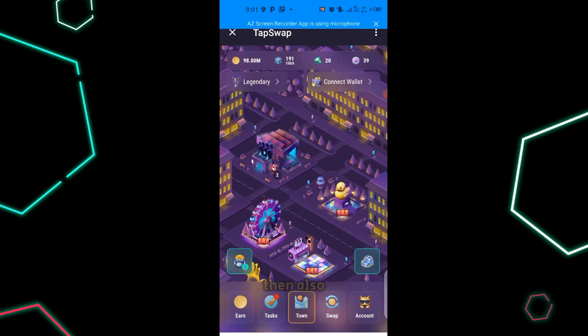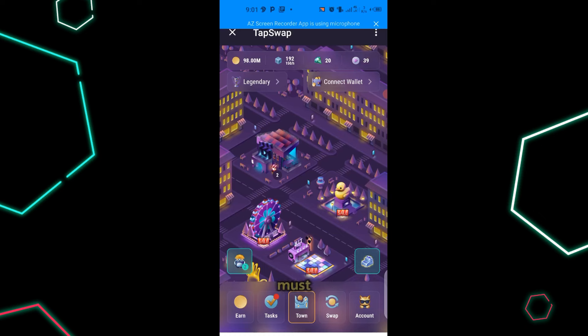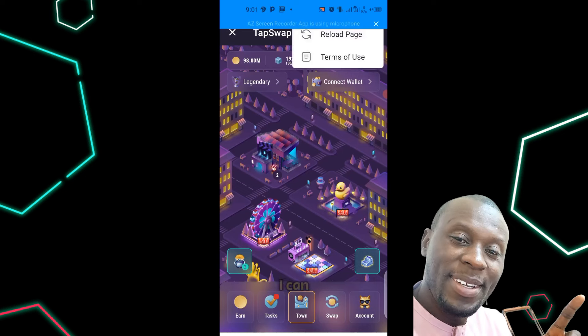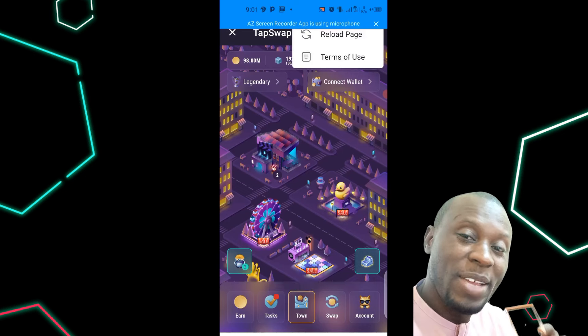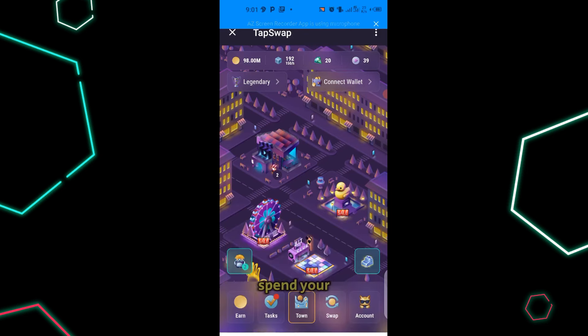There is another important thing I want to point your attention to: you must ensure that you spend your shares to increase your tap. For instance, let's look at this first building — all of these things are for sale, and as you upgrade them you are increasing your gems and also increasing your blocks.